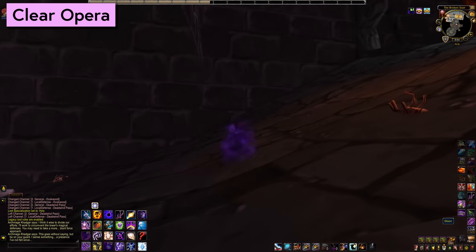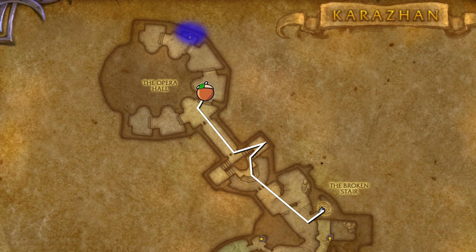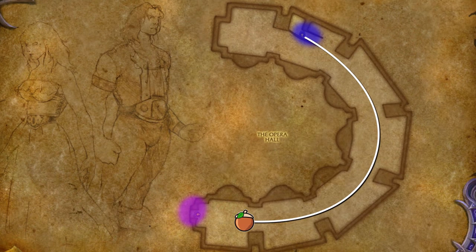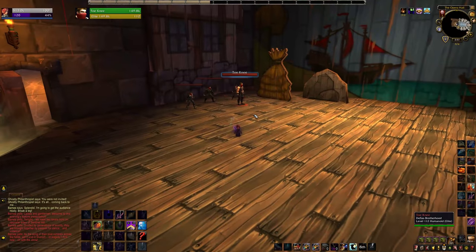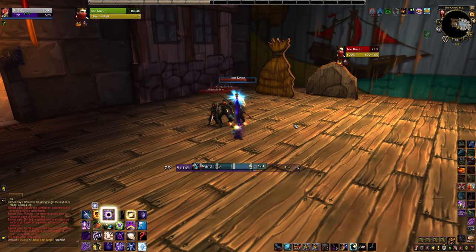Once inside we want to clear up to Opera. We're gonna head right once we're in the door and then right at this hallway, head down the ramp, curve around to the left all the way to the Opera stage and you can talk to this NPC here to spawn the Opera boss. This fight can be a little buggy when you overpower it, so kill these bosses slowly to avoid bugging them out.